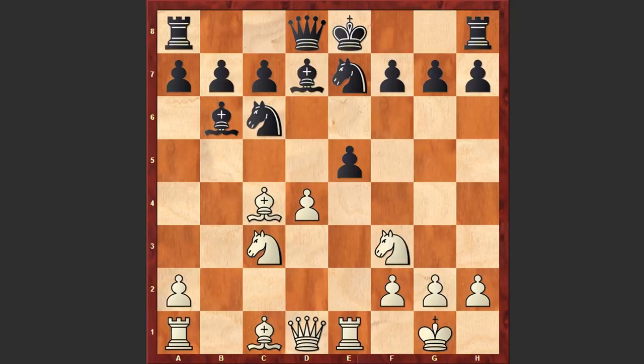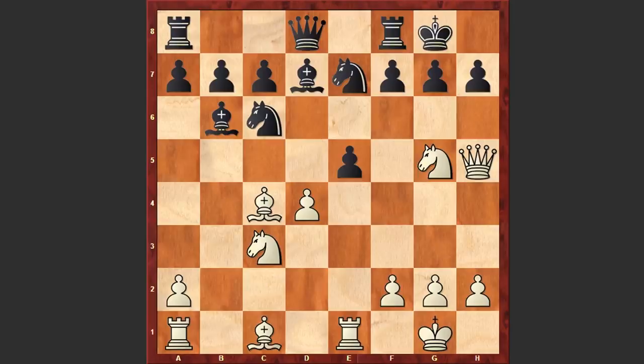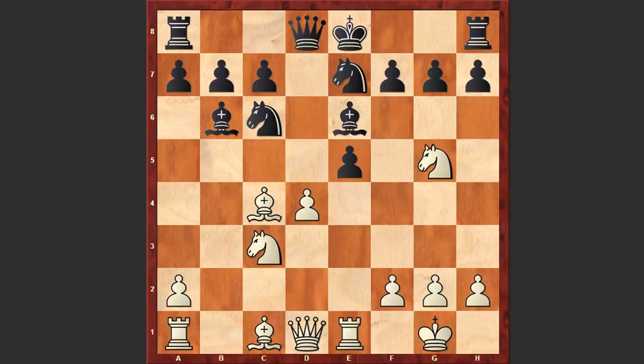But in our game after Ne7 we have Ng5 and Be6. This is a move after which White is managing to gain advantage. It was better to castle kingside — the Qh5 move is not dangerous because Black can play Bf5. If Bxf7 check then simply Kh8. But in our game after Ng5 we see Be6, and here Clemens simply captured on e6 — fxe6 and Nxe6, Qd6 — and the White knight munched another pawn.